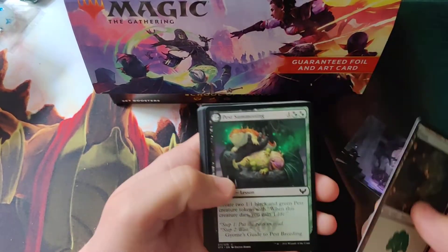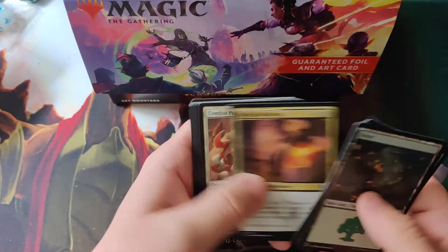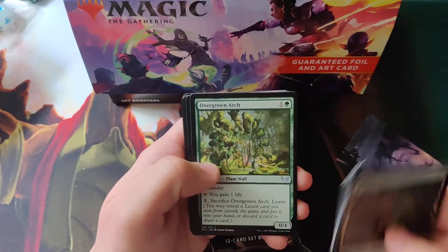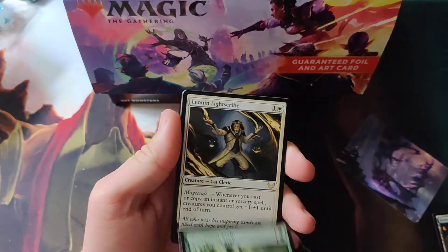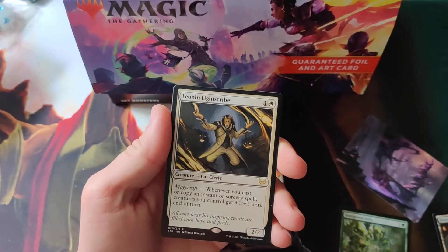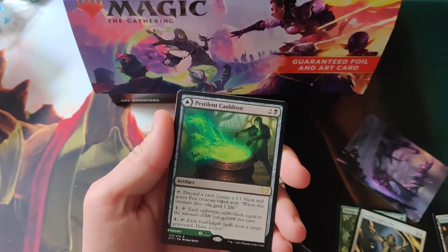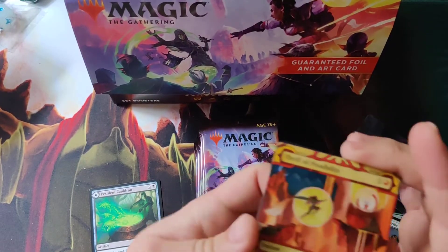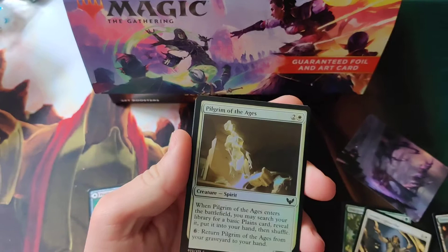The art card from that pack is Pest Summoning. We've got Silver Quill Pledge Mage, Owing Sledge Mage, Combat Professor, Warhol Pledge Mage, Warhol Campus. First uncommon is Overgrown Arch, and then in the rare slot the Pestilent Cauldron. The art card is the non-foil etched Thrill of Possibility, an alternate art card, and a random foil.